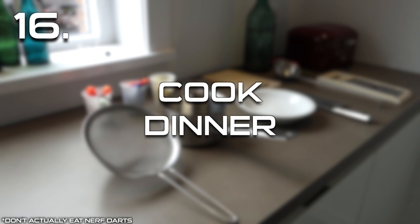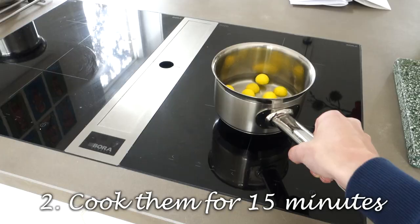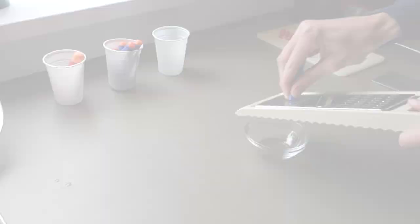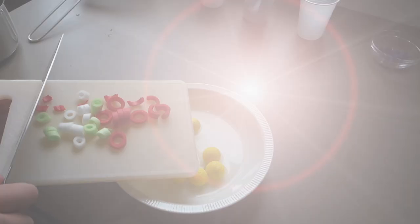Cook dinner. Today we are making a delicious nerf soup. Start off by cooking some meatballs. Next, cut up some darts with the taste of your liking. Also create one elite dart to sprinkle on top. Then you put everything together and enjoy it.